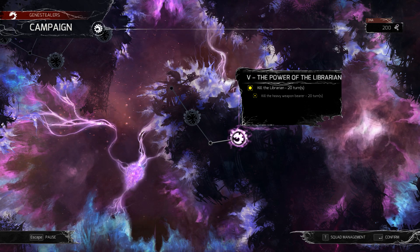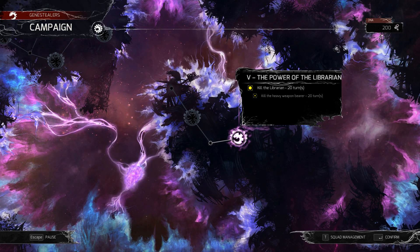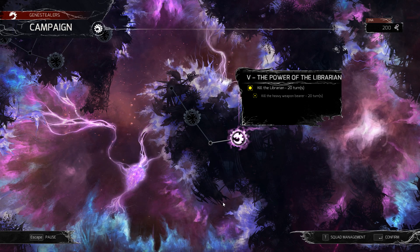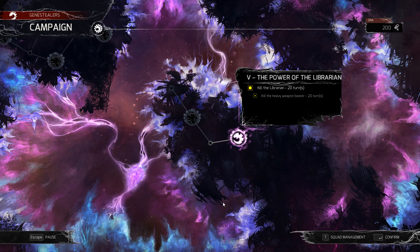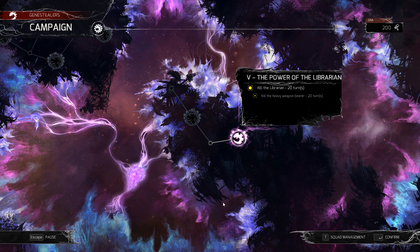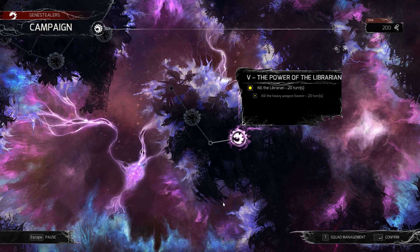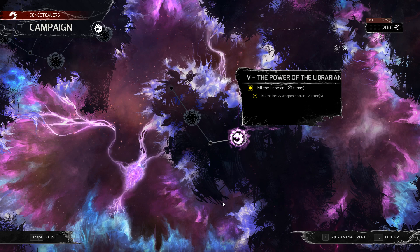Hello everybody! Jet here and welcome back to my Space Hulk Tactics playthrough as the Genestealers, where we have been killing some Dark Angels — apparently I can't spell and called them Dark Angles in my last video title. I think they're Dark Angels rather than Dark Angles. Anyway, this time we've got the mission called The Power of the Librarian.